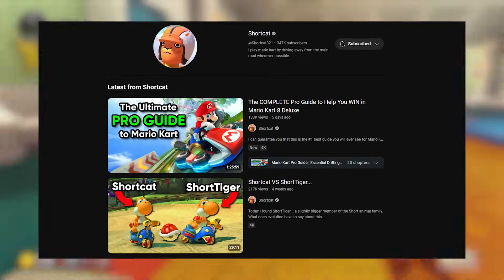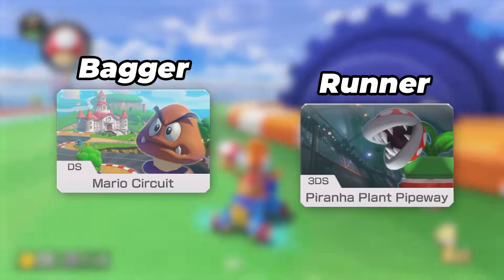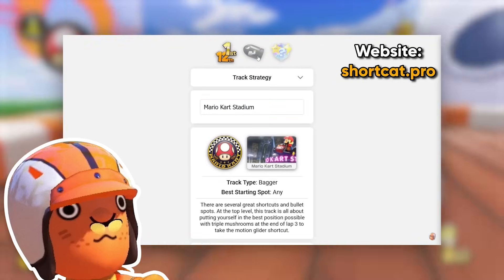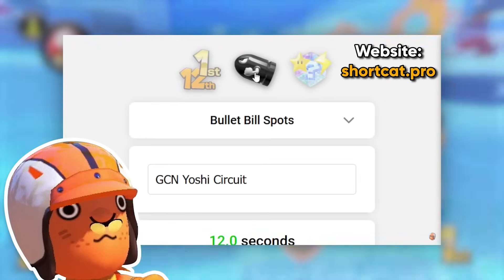As part of this guide, ShortCat, with the help of Mario Kart 8 Deluxe pros Gyarados and Ewan, created a website that provides track-specific strategies and details the best places on every map to use the bullet bill power-up. It shows you important information including bullet extension zones and the best strategy on every track, so you can look up this information before each race to help you improve.